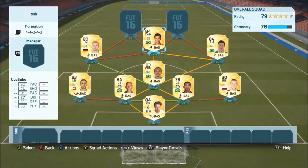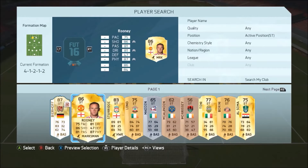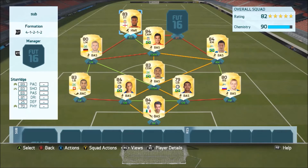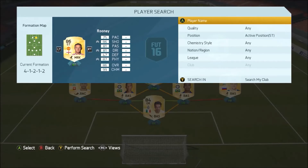I was going to put Roberto Firmino in at CAM, but I do feel Coutinho is the better of the two. Then our first striker — we go with Danny Sturridge. He is absolutely insane, easily the best striker in the Premier League on FIFA 16, no questions about that.